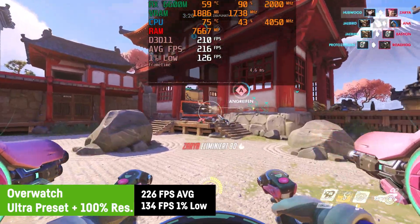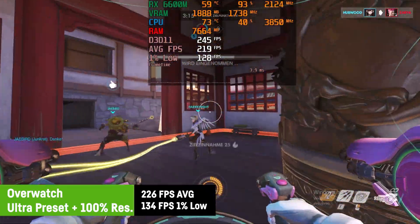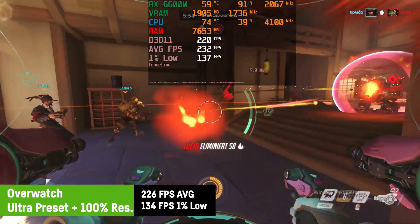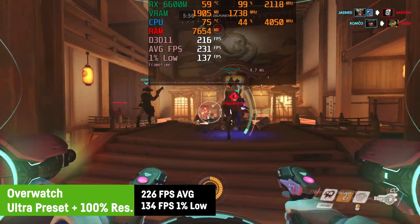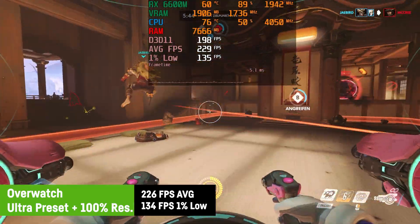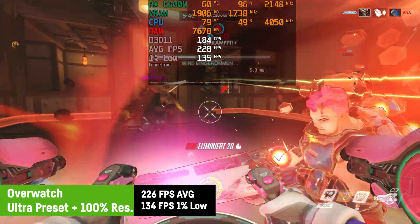In Overwatch I was using ultra settings at 100% resolution scaling, achieving a very high average of 226 FPS and a 1% low of 134 FPS in a training match against bots. Since the graphical differences on higher quality levels are marginal, there is no need for maximum settings in this game — you won't notice any graphical details in the battle anyway, just use the settings you like most.